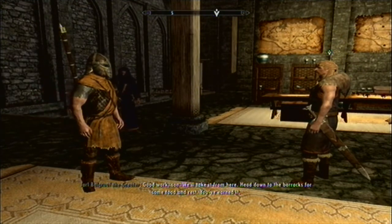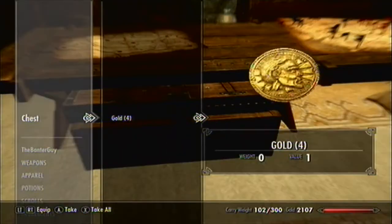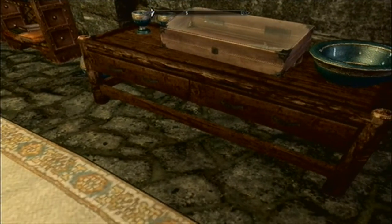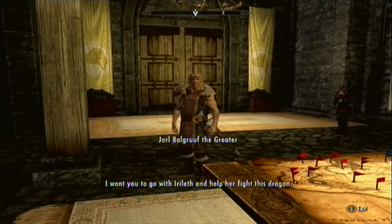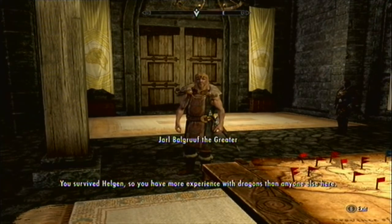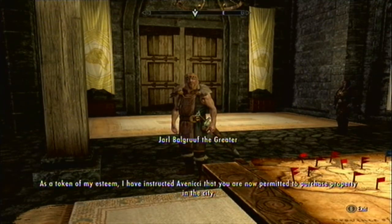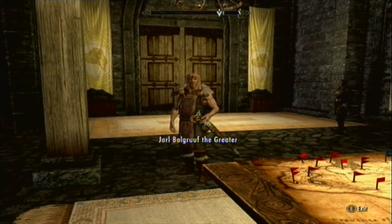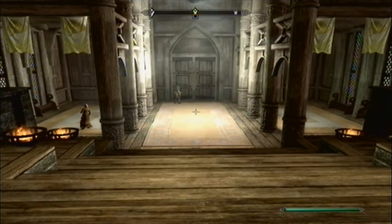Right, let's rob them. 'I haven't forgotten the service you did for me in retrieving the Dragonstone for Farangar. As a token of my esteem, I have instructed Avenicci that you are now permitted to purchase property in the city. Please accept this gift from my personal armory.' Woop-de-doo! 'I should come along — I would very much like to see this dragon.' Right, well that'll do it for this part, guys. I've been the Bantigai and I'll see you guys later — like, comment and subscribe for more.